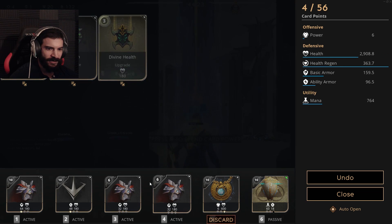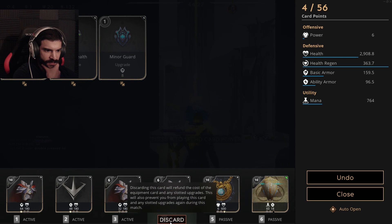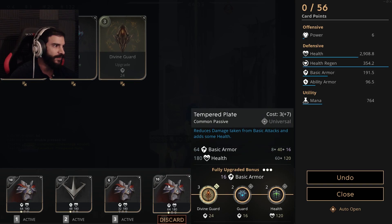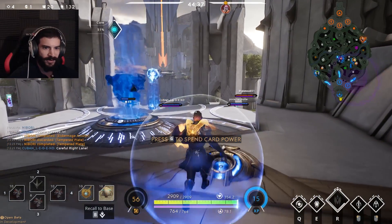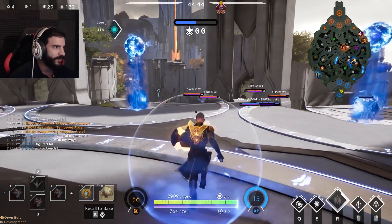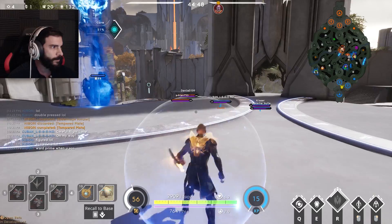What a nut job! Pop that, drop this, pick up the stronger one. Nice — almost 3,000 health, double pressed. That scared me! Definitely scared me. Ward prime when you can — plus sign spell, spell, spell.